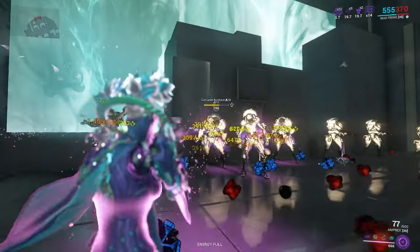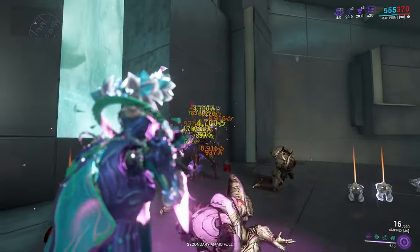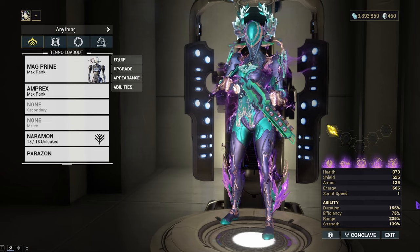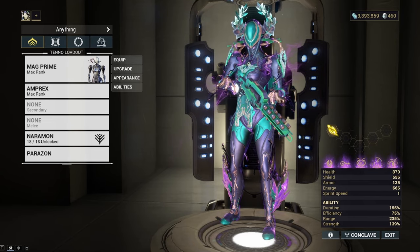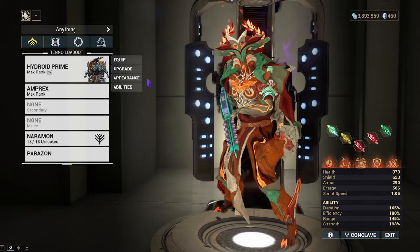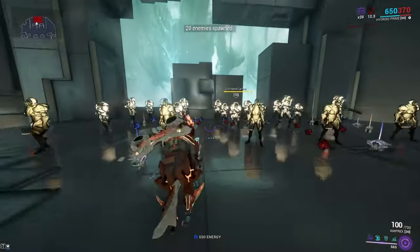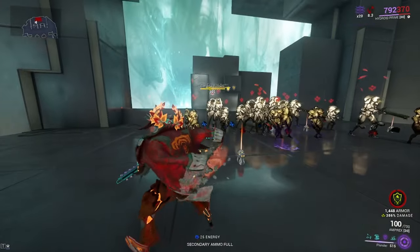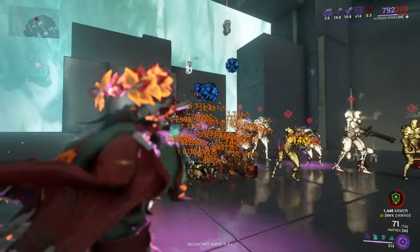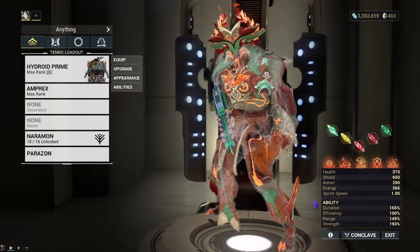A lot of people will say to run a Viral Slash build — you can run whatever builds you like. Radiation and Heat work very well with each other, especially if you can hit the headshot. You're obviously not doing this alone — mixing Warframes into this build makes a big difference. Since we're running a Corrosive build, we're going to bring out Hydroid. Hydroid is here to take advantage of the fact we're running Corrosive. Using just Plunder takes off their armor, and it slaughters — it doesn't even need Viral.